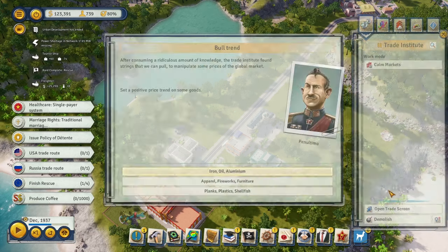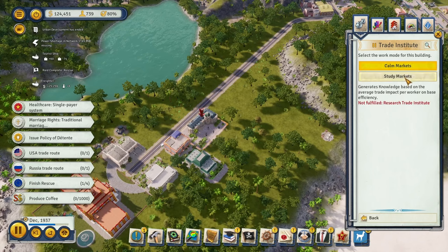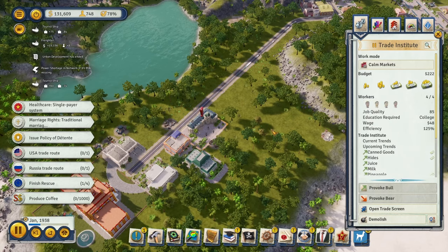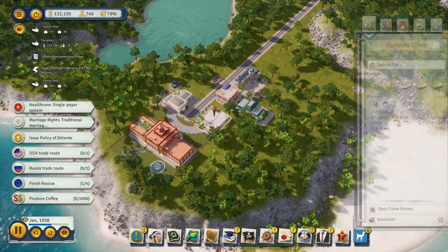Let's do another provokable trade. Options include oil, iron, aluminum, apparel, fireworks, furniture, planks, plastic, shellfish. We should choose something we're producing - shellfish works. The study markets upgrade generates knowledge based on trade impact per worker, reducing the monthly trade impact from exporting goods by 10% per worker. On base efficiency with 4 workers that's 40%, which gets up to about 50% - that's pretty good.